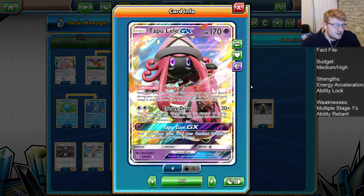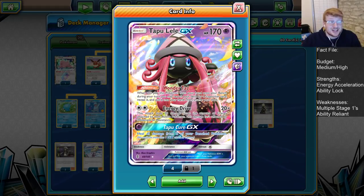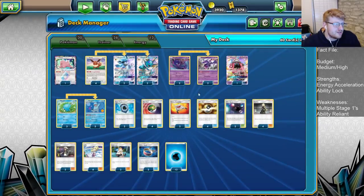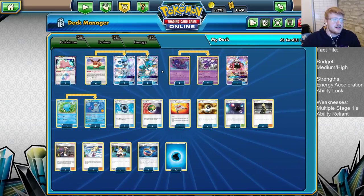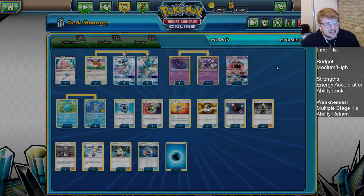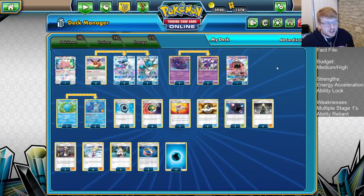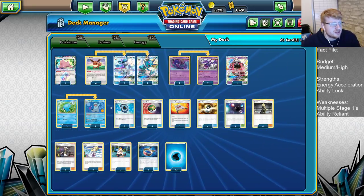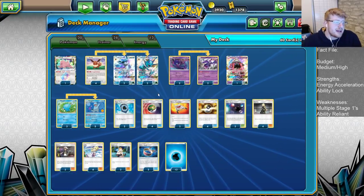One copy of Tapu Lele for searchable supporter cards, and it's good to bear in mind we can Washout energies onto Lele for one-shots. Two copies of Rescue Stretcher to recover the thinner lines — especially the Nags, and the 2-2 of Vaporeon and Glaceon is a little risky. Two copies of Aqua Patch to protect us if Poipoles get targeted early or we can't search them out, giving us a little extra burst to maintain our attacks.